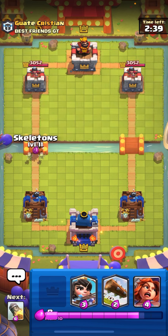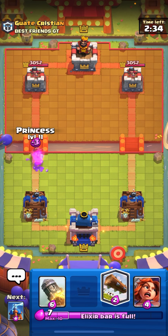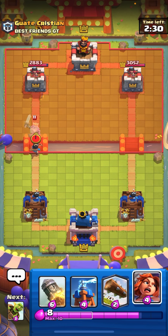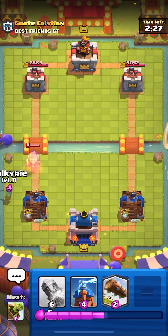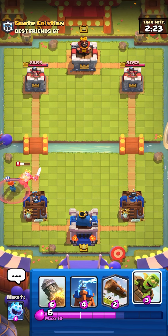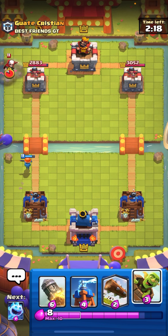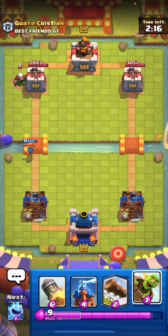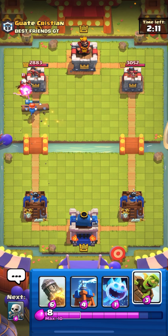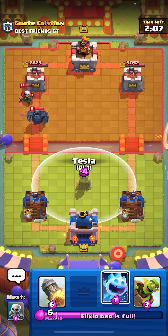Right now I'm just waiting — that's why you're not seeing too many ladder push videos. I'm waiting for the mirror and the giant skeleton to get a nerf sometime next week, because those cards don't make log bait viable at all. It's a real struggle. Even if you have a damage lead against a hog mirror deck, with mirror they can still spam you to death.